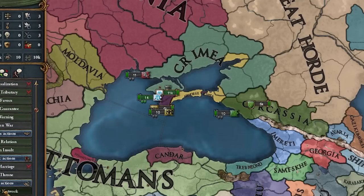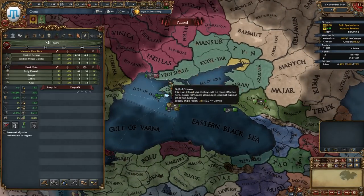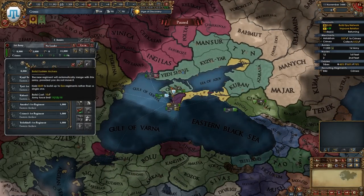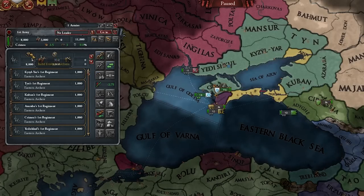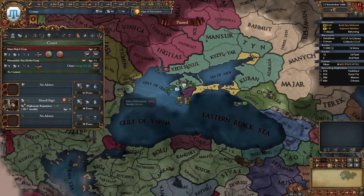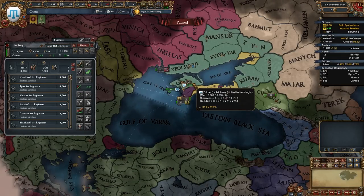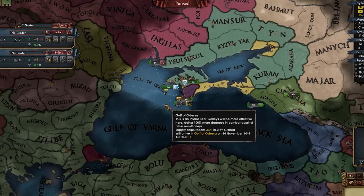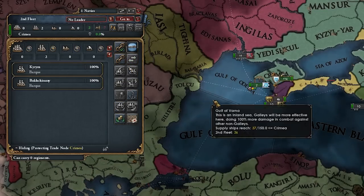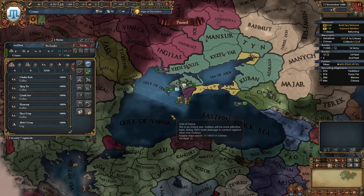Our force limit is 15. Let me get a horse and three more infantry. Our ruler is 47 — this guy is horrible. Let me get a general too — not bad actually. We do have a fleet, surprisingly, as a horde. Let me tell these guys to protect trade in Crimea, and maybe get a few more galleys. The Great Horde is guaranteed by Muscovy — wonderful. Poland did go with a local noble, so maybe we could fight Lithuania at some point.